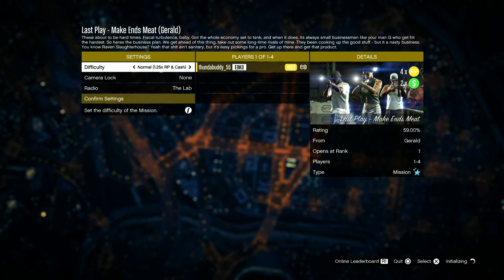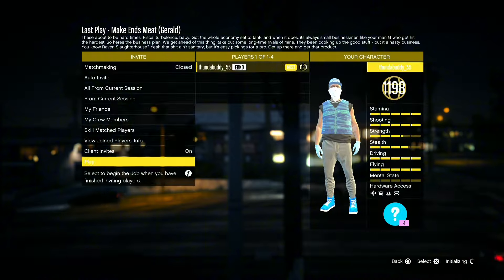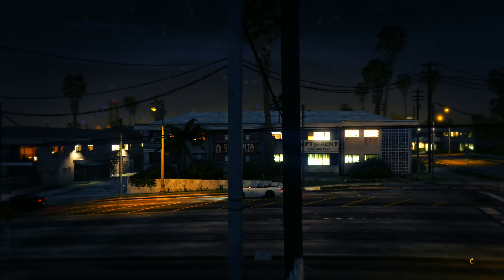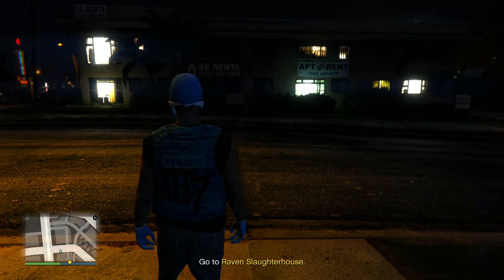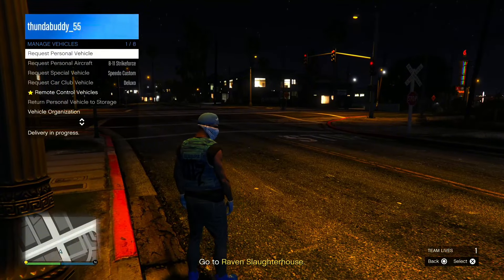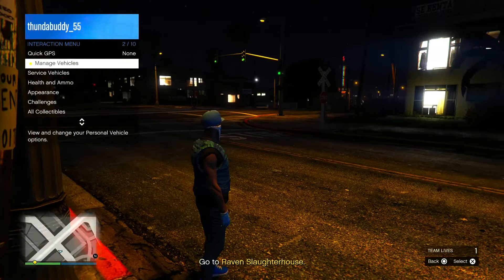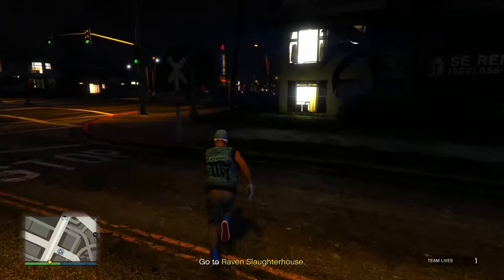Now once the mission starts up, all you guys want to do is change the difficulty to Hard. That way you guys will be making as much RP as possible. From there, start up the mission and call up one of your personal vehicles — choose a vehicle that has rockets on it, like a Toreador, a Vigilante, or even your Oppressor.